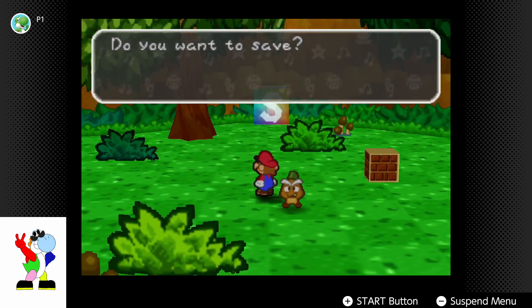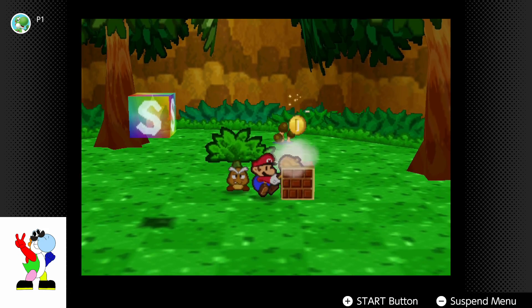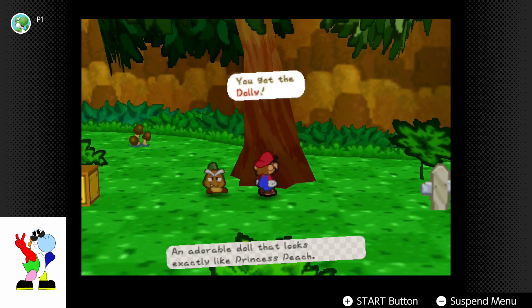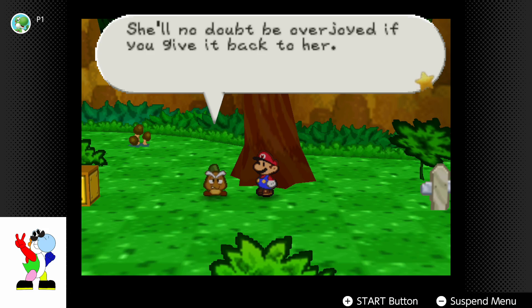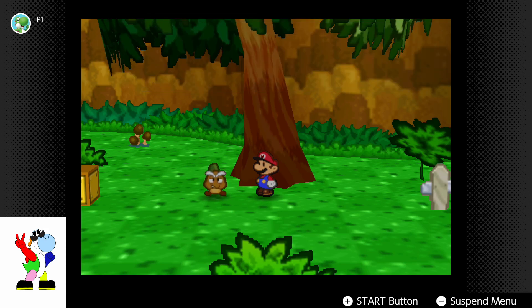Might as well save right now. Oh! What's this? I believe that's the dolly that Goombaria said she lost. She'll no doubt be overjoyed if you give it back to her. So many people lose things all over the place, you know? It almost makes one feel like looking around everywhere.